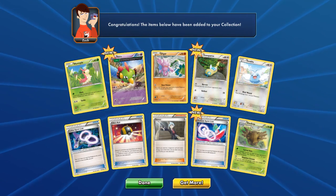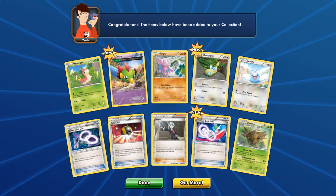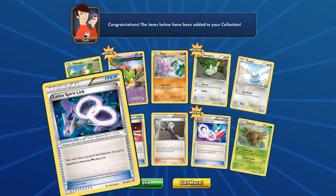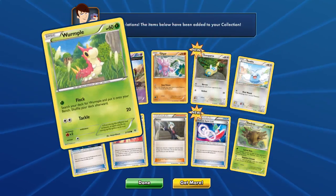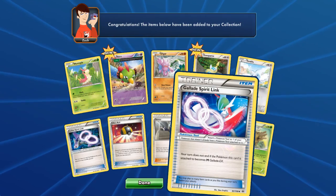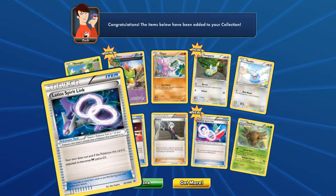Shedinja! Yay! This is really loud, I apologize. Hopefully that tones it down a bit. So we got Natu, Gligar, Dunsparce, Swablu, Gallade, Spirit Link, Steven, Ultra Ball, Latios Spirit Link.